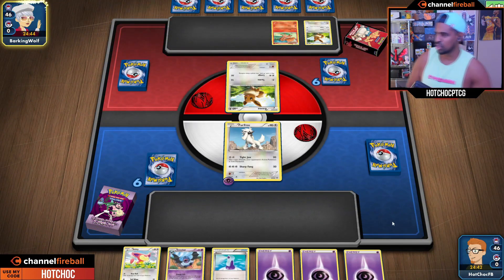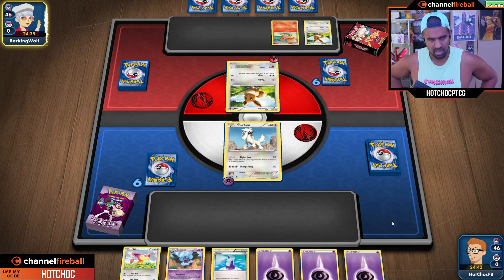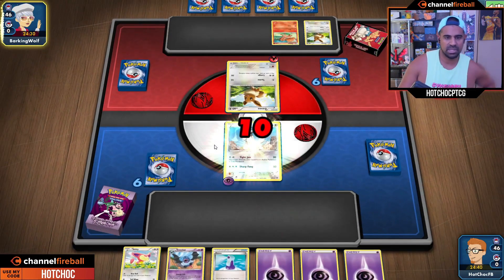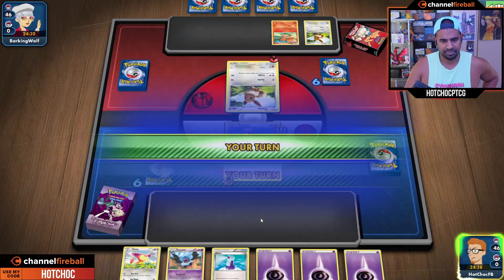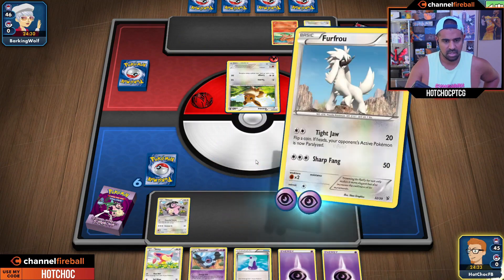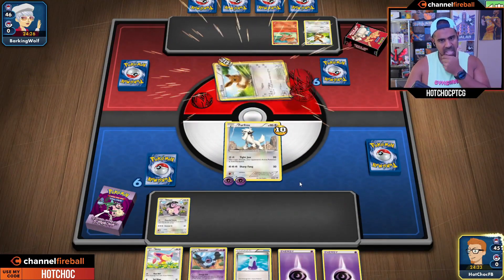Next turn with Tight Jaw. Now this is a deck we could have played. Do you get coins for playing against the computer? Oh my lord, I never even thought of that - maybe you do. Anyway, PvP is more fun. We hit with a Tackle - oh my goodness, okay.